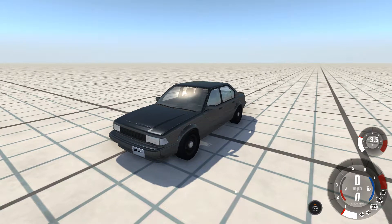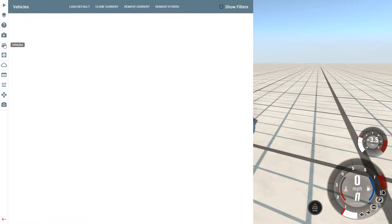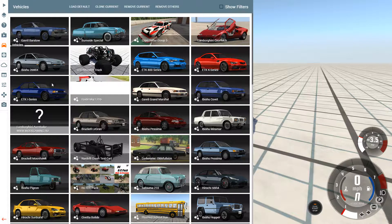So first, what you want to do is press Escape — or whatever you have this menu set to, but it is Escape for the defaults. Then you want to go into the Vehicles menu, this little car icon, and spawn in whatever car you want.